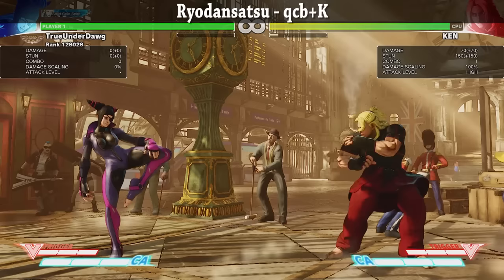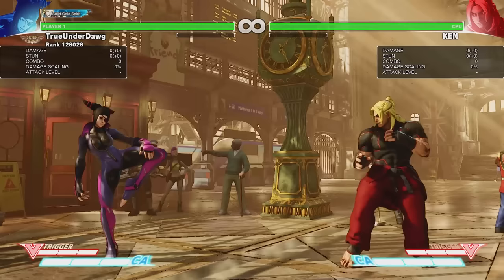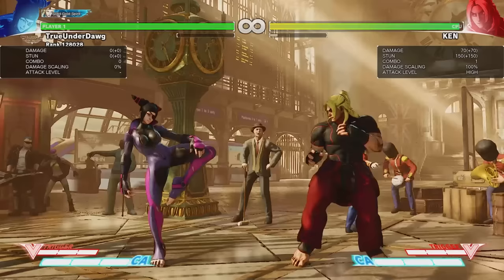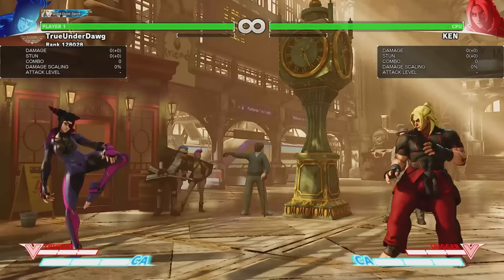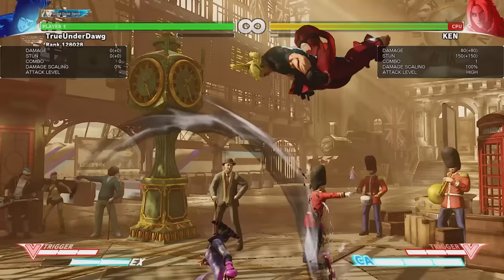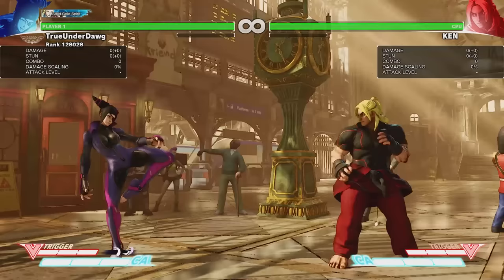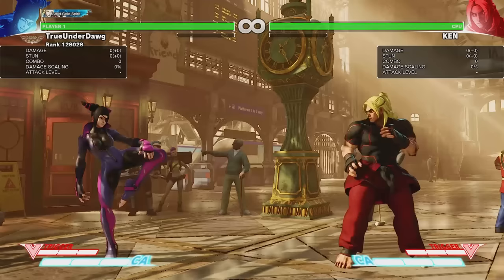Next, we have Royo Densatsu. Despite how this move looks, it's actually not an overhead, and all three versions are unsafe on block. With that being said, all three versions are great for punishing projectiles if timed properly. The light version has the least range but starts up the fastest, which makes it a great way to end combos, especially after crouching medium punch. The medium version has better range and does more damage — it's also a bit easier to hop over fireballs with it. The heavy version has the best range and does the most damage. The EX version does less damage but can be comboed afterwards, so it more than makes up for it. If you want even more damage, go ahead and use it mid-combo.